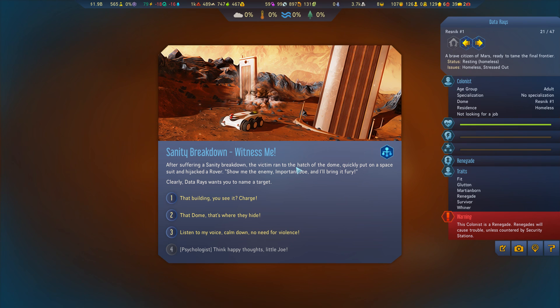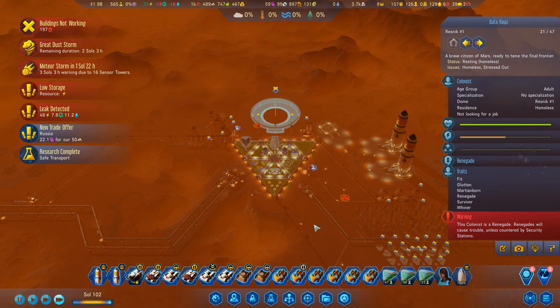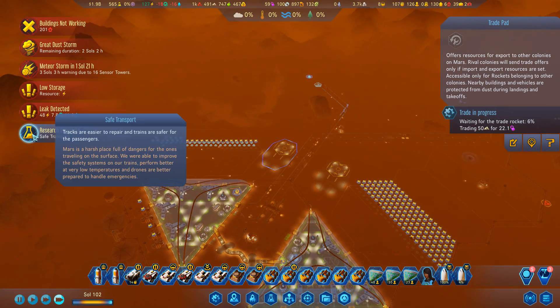Sanity breakdown — witness me! After suffering a sanity breakdown, the victim ran to the hatch of the dome, quickly put on a spacesuit and hijacked a rover. Data Race wants us to name a target. Listen to my voice, calm down, no need for violence — words I've issued on many occasions. The poor soul sits quietly sobbing. Data Race makes no attempts to resist. Data Race has been saved — hooray!